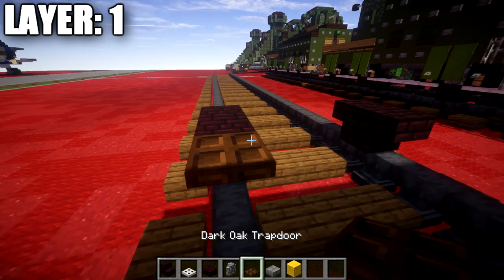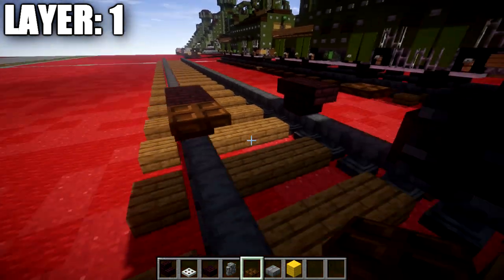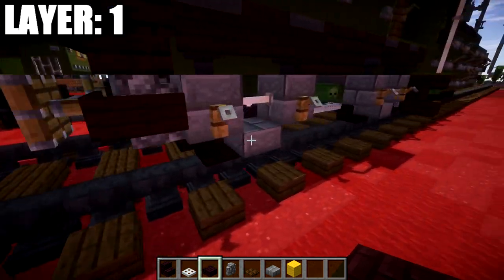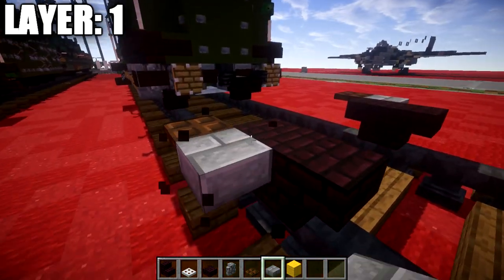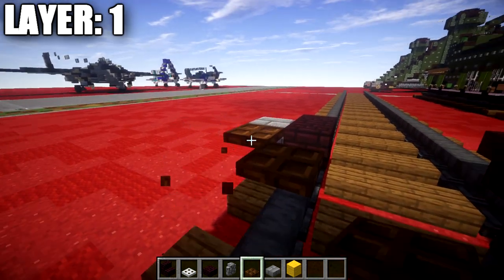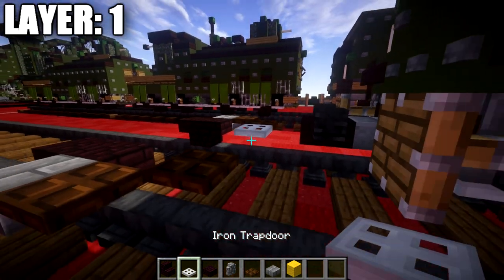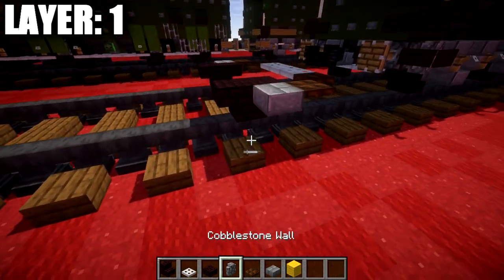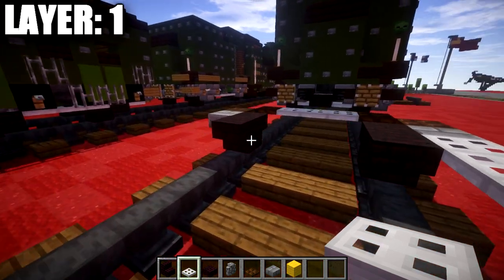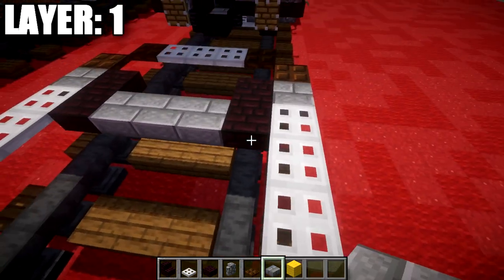To start off, take dark oak wood trapdoors and place down one coming off the stair out to the side and forward, then place a narrow brick top slab directly behind it — I'll change that to a stone brick top slab as it looks better. Come over from the dark oak wood trapdoor and place down a trapdoor on the other side, then place a row of three iron trapdoors across the middle. Then going back from the stone brick top slab, place down one, two, and three iron trapdoors on both sides.